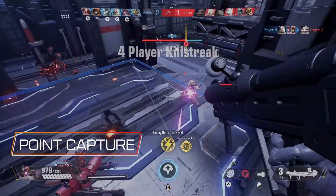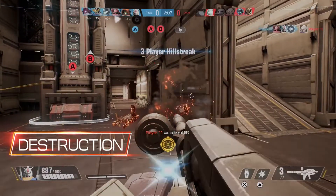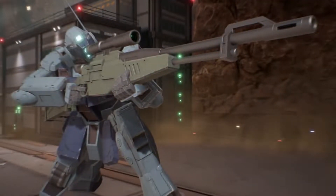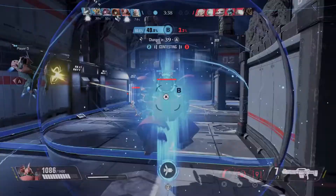All the mobile suits come with a main weapon, some come with a sub weapon, and they also have something called a G manoeuvre. The G manoeuvre is just a fancy term for an ultimate — you charge it up and get to do something really cool, ranging from a giant sword slash to putting down a homing mine, for example.